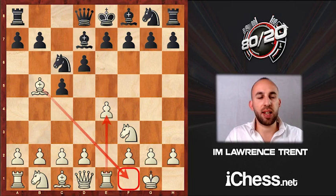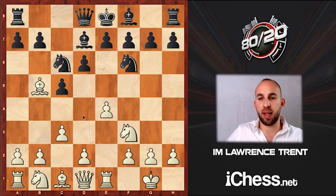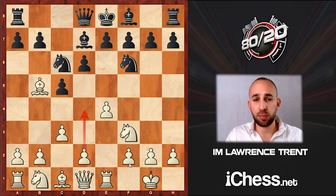Rook e1 not only brings the rook into the game and protects the e4 pawn, it also vacates the f1 square for the bishop. In the main line after Knight f6, White plays c3 aiming to build the central pawn duo, and after a6 the move Bishop to f1 — bringing the bishop back to safety — has been the main move for many years and will be analyzed in this series.